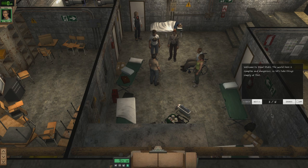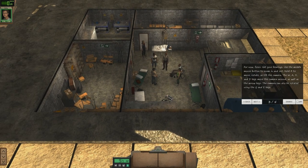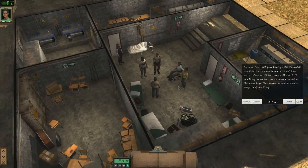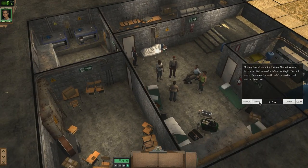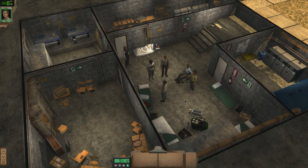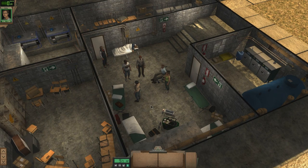Welcome to Dead State. The world here is complex and dangerous, so let's take things simply at first. Use the middle mouse button to zoom in and out, hold it to move and rotate the camera. The WASD keys and arrow keys move the camera. Q and E rotate it. Left-click to walk, double-click to run. Once you're used to moving and looking around, speak with Davis to continue. This is the underground of the school we're staying in, and I'm really excited about all of this.